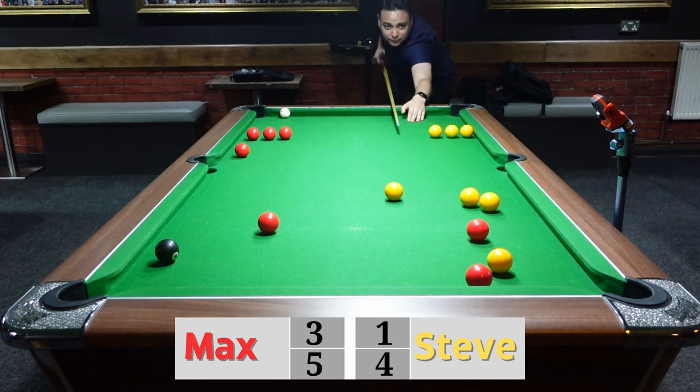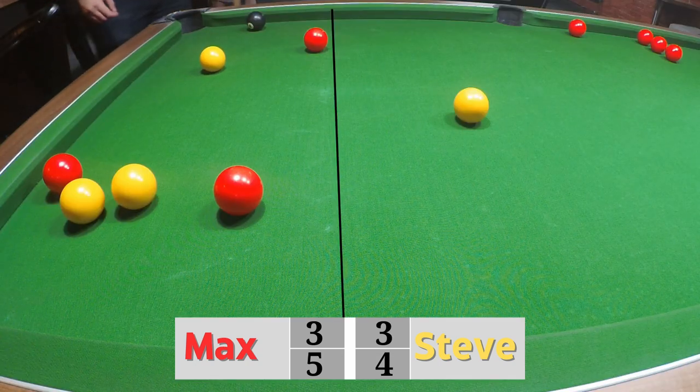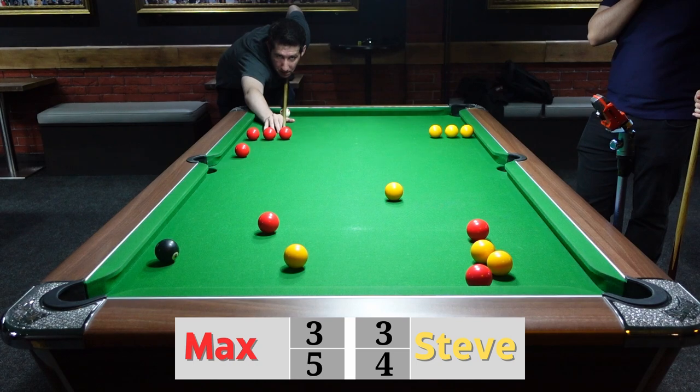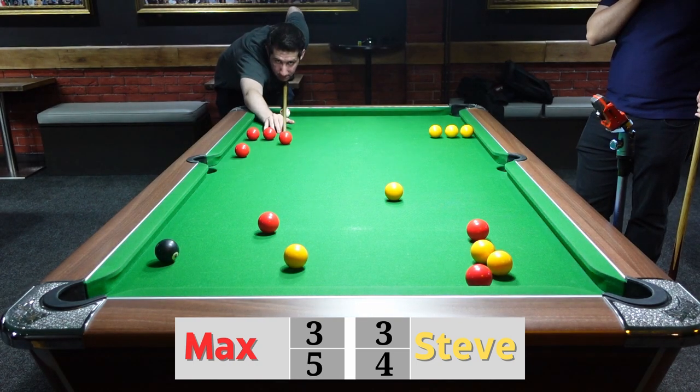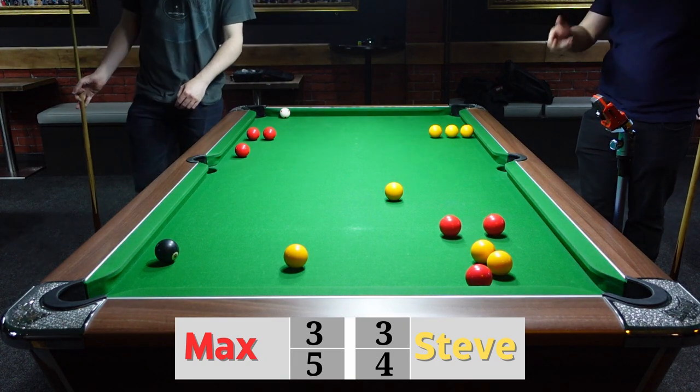That was a good shot from Steve — he's managed to tuck one of his balls behind Max's ball and the other one is quite difficult for Max to get out. But he's going to try.